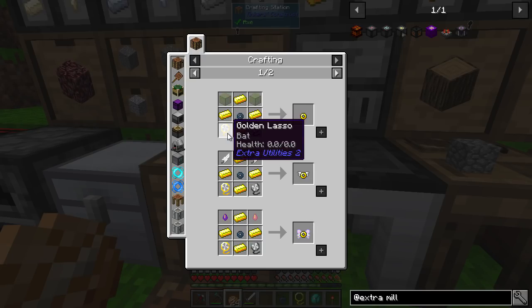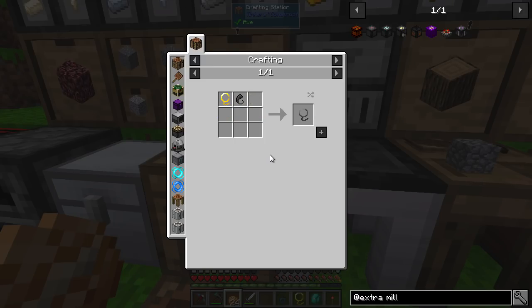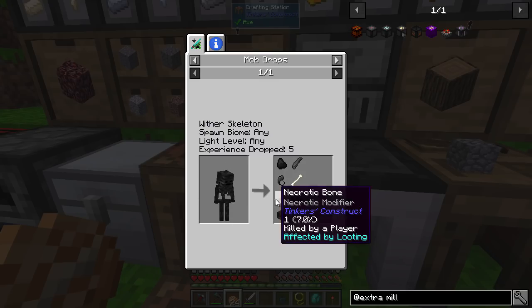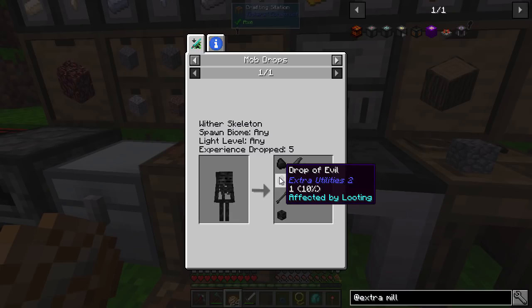What you need is gold, a golden lasso with a bat, and then the big requirement: a curse lasso with a ghast in it. How do you get a curse lasso? You need drops of evil, which are dropped from wither skeletons at a 10% rate, affected by looting. So go make yourself a sword with full looting and it shouldn't be too hard to get.